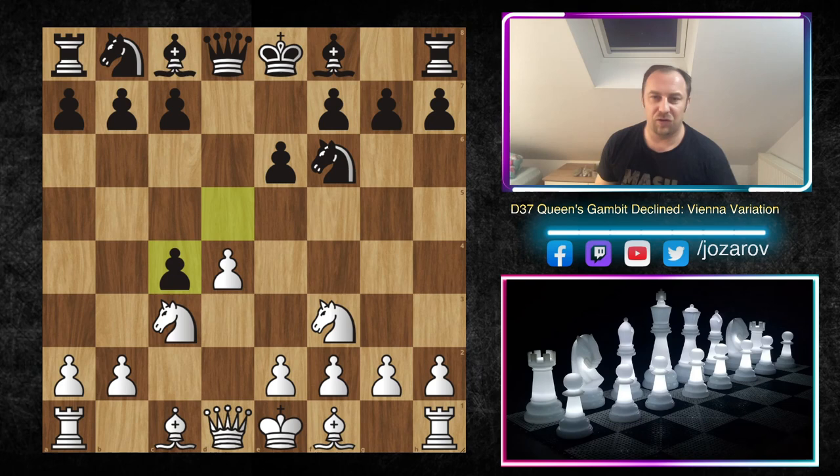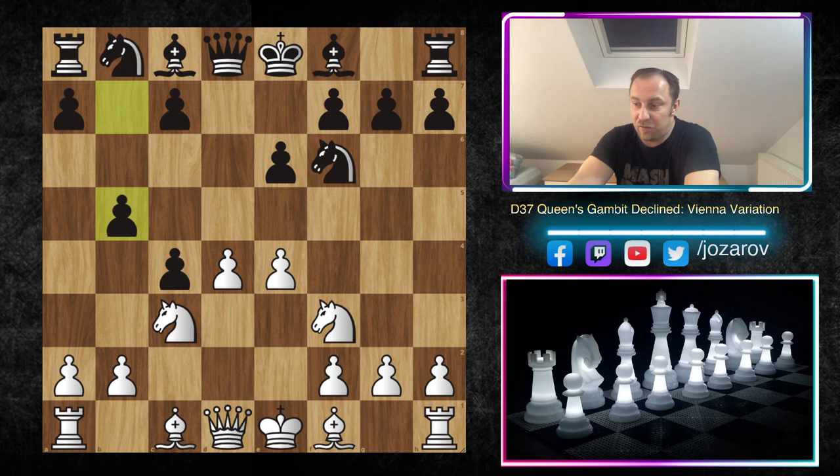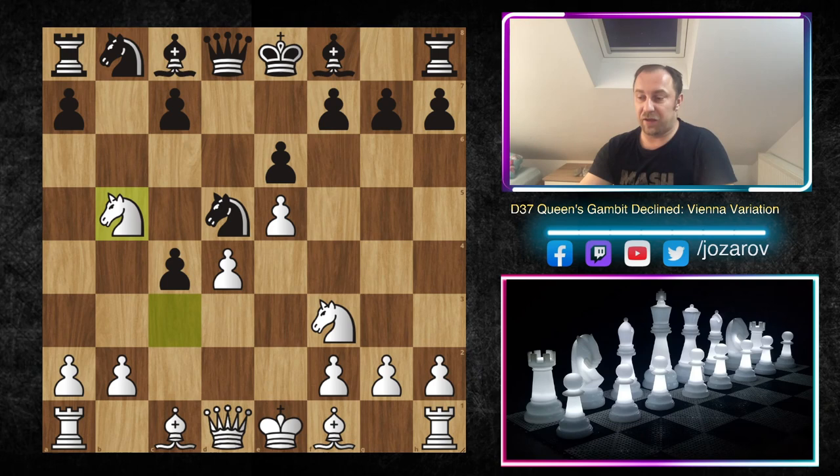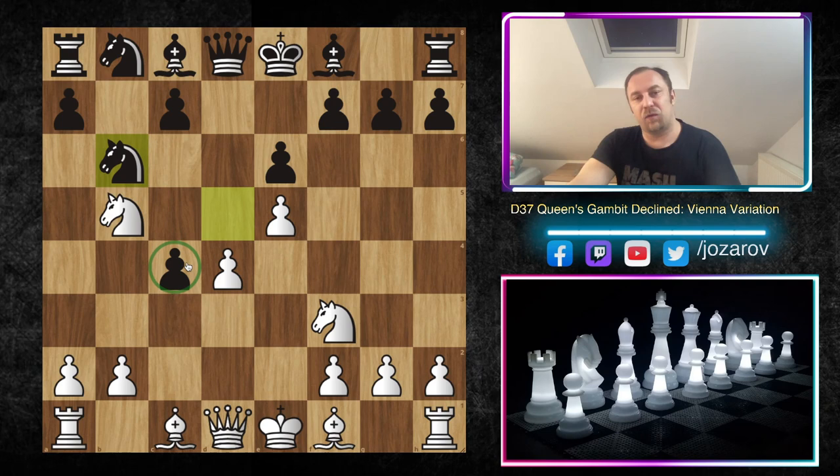Let's see our last example, which shows again how dirty this opening can be. It's a game played by Kasparov against Alexander Shimanov. Again the same idea: we play e4, and we have now b5 — you find this move very often in the Vienna Variation of the Queen's Gambit Declined. Young Nepomniachtchi plays this opening very well, and also Ian Nepomniachtchi — Gukesh is a master of this opening too. Black is allowing white to take on b5 after e5, which seems strange. But with Nb6, the c4 pawn is protected, and what black has provoked is a backward pawn on d4 — a crucial strategic disadvantage for white.